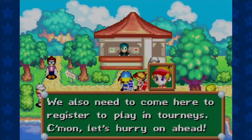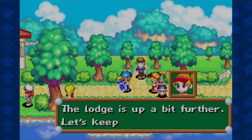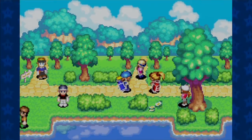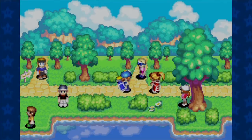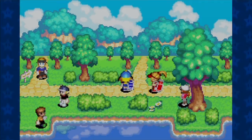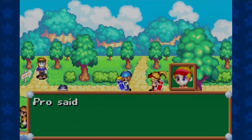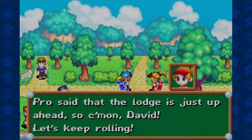So that's the Caddy's booth where you register for tournaments. And then that's the way to the course. That pathway leads to the range and other practice areas, which we'll be going to soon.